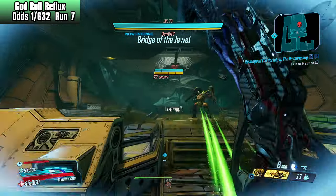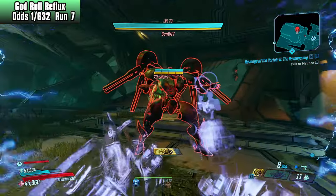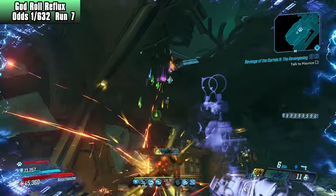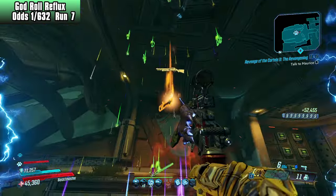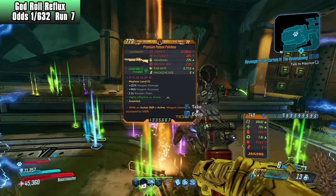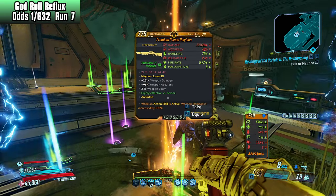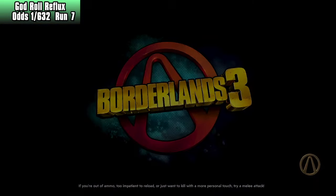Alright, toss the nade, action skill, ping — there we go. Simple enough. Just got to be smart about it. Is this a Reflux? No, it's a Polybius. Okay. I'm not sure what the Polybius is — it's a poison one. It could be decent for this fight, but we go to run number 8.